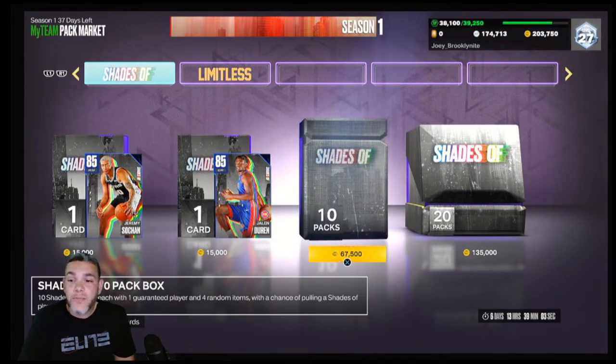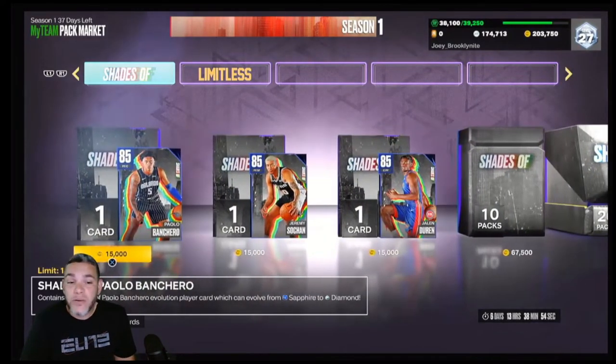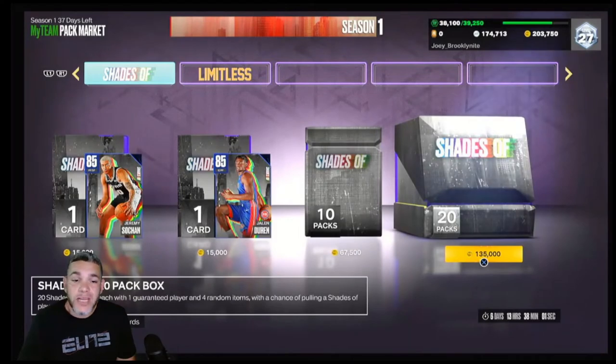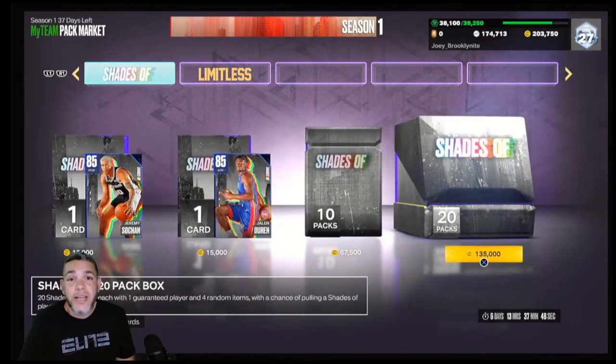We're going to get into these packs. I got some VC, going into a 20-box, and maybe open some singles, but I'm not trying to waste MT so let's stick with VC for now. On a side note, 2K did release Donovan Mitchell as a takeover card — same concept as Lamar Odom. You can get 'Spider' the same way by doing agendas, although they're a lot to do. And again, the reason these are being sold for 15,000 VC is because you need them originally owned to get that pink diamond Cade Cunningham.